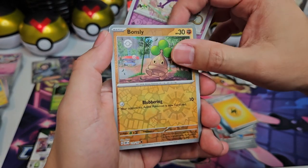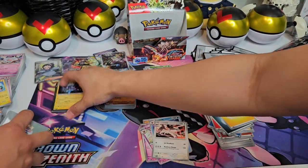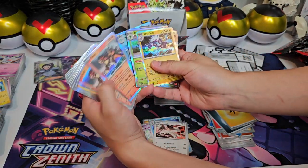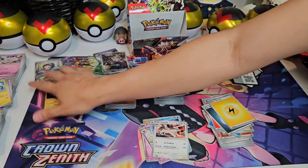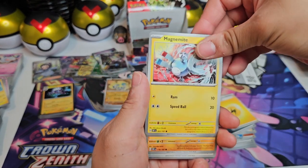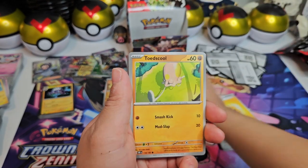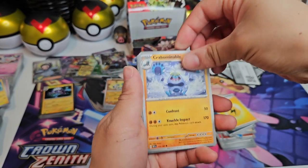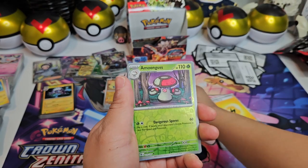Bonsly. And another — exactly what we were saying. How many Toxtricities do you think there are? It's the same five or six cards over and over. Except we have actually not had the Togekiss. We did not — which is interesting. A full booster box without a Togekiss, that's kind of weird. Oh, look at the cute little Eevee! Yeah, very cute. A full booster box without a Togekiss — however, we pulled like three Togekiss in a booster bundle. I don't know, man.